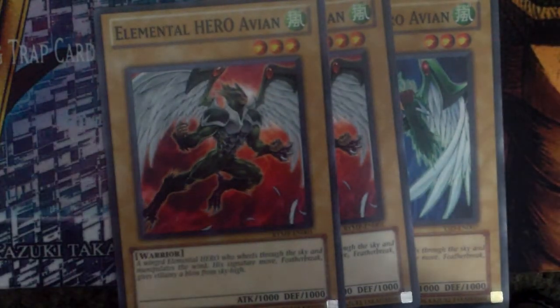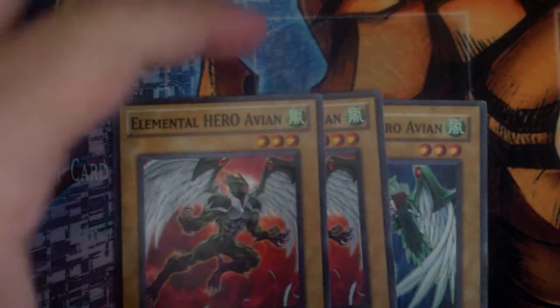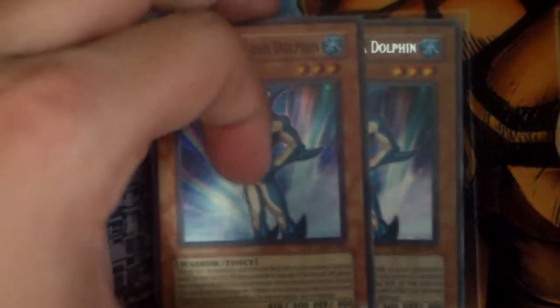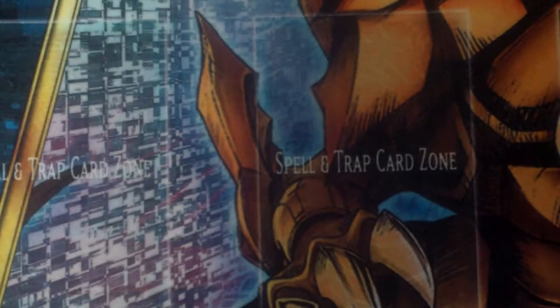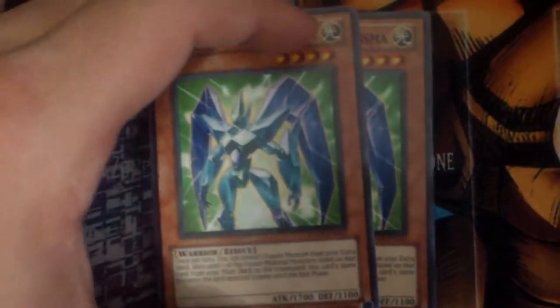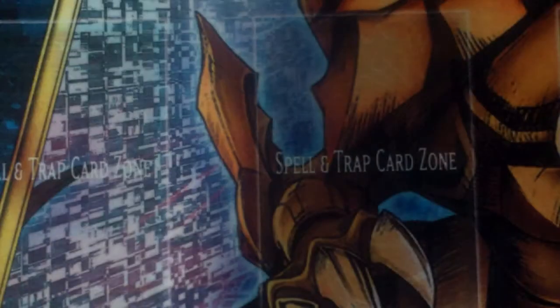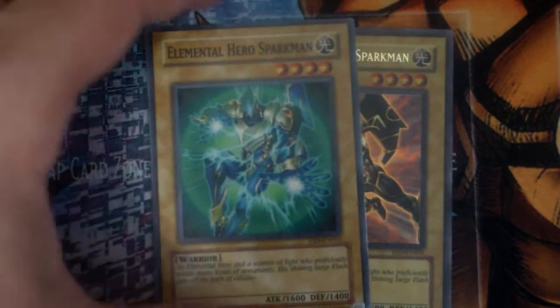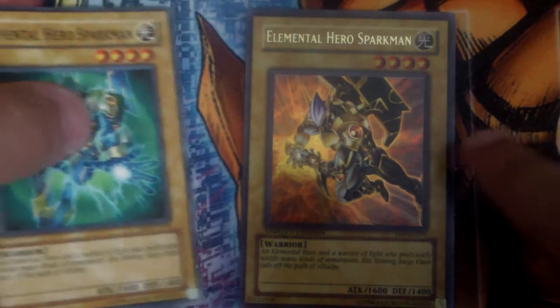So I play 3 Elemental Hero Avion — nothing to really explain with that. And then 2 Neo-Spacian Aqua Dolphin, pretty good card. 2 Elemental Hero Prisma, pretty good card too. And then just 2 Elemental Hero Sparkman. I like the Ultra Rare version better, that's pretty cool.